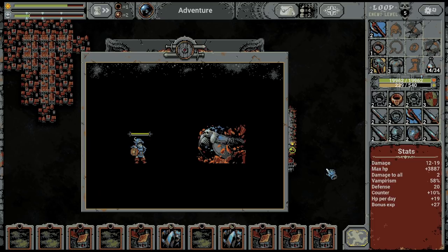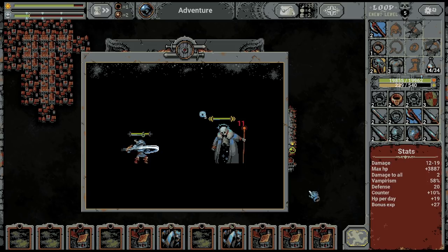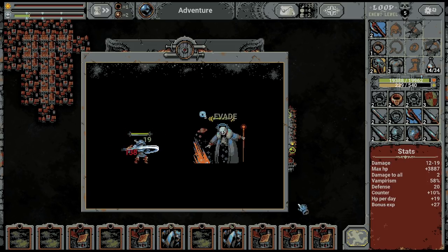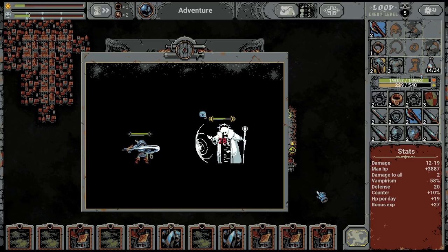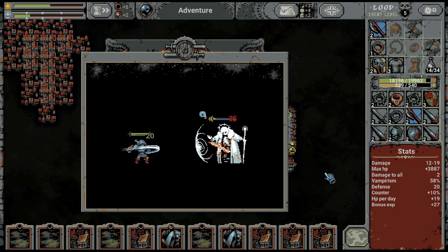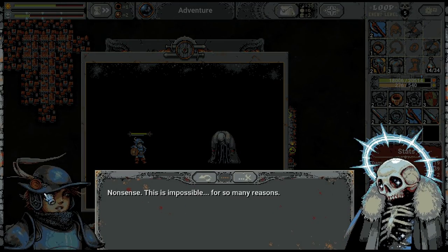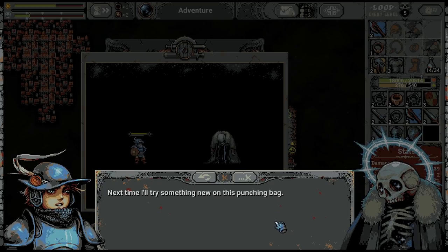Let's see how we fare against the lich — loop five. This fight will be easy but from the next one on I think things should start going out of control, hopefully. I know what passive I would like to get — let's see if we get it. I'm not spoiling what I want. There's one passive which is broken for the warrior — it's possible for so many reasons.